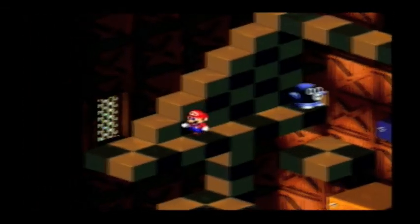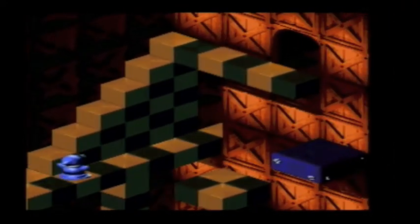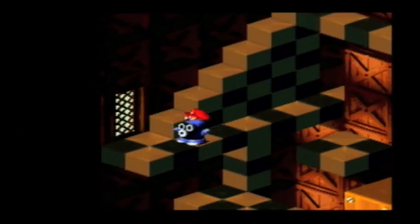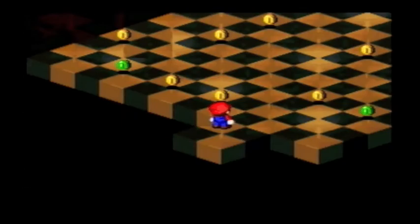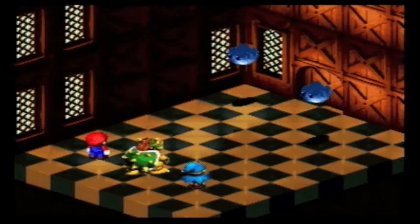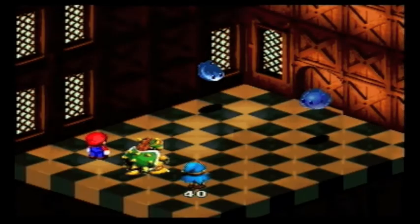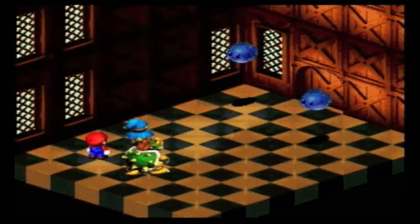I'm just going to try to avoid the menu screen. Obviously I can't avoid it entirely, but I'm going to try not to visit it too much. I'm not going to be going into every room... oh, this room. There are random battles here. Normally in this game there are not random battles, but in this room there are because you can't tell where the enemies are going to pop up. But since the room has a lot of frog coins, I'm going to explore it fully.